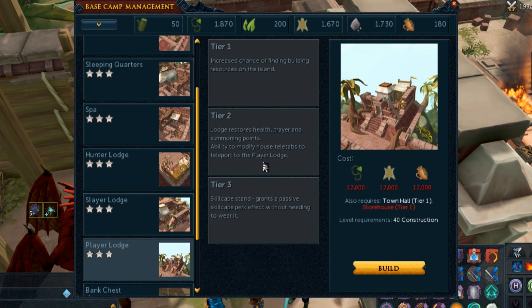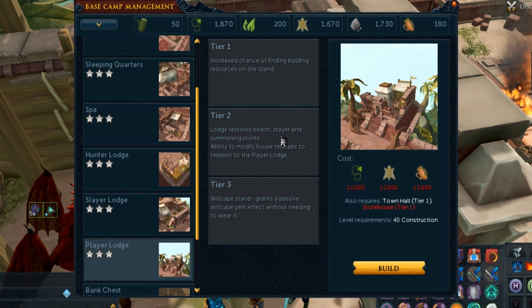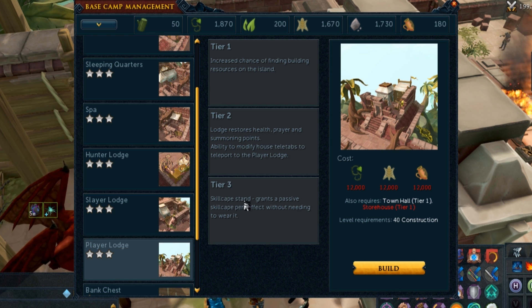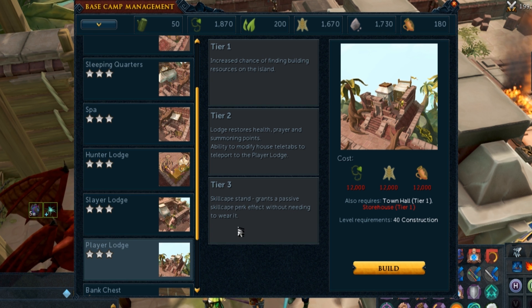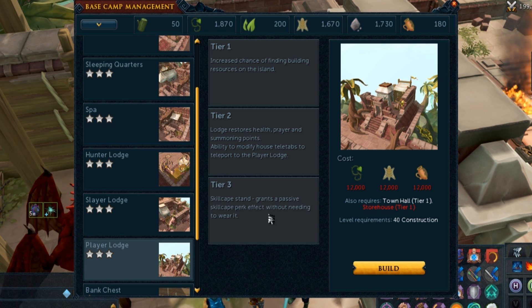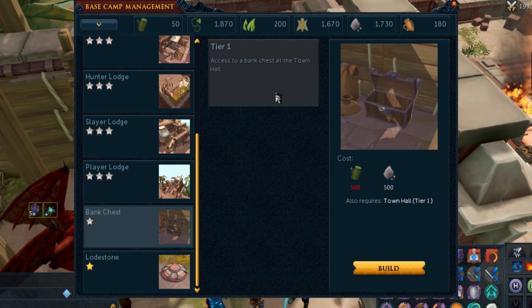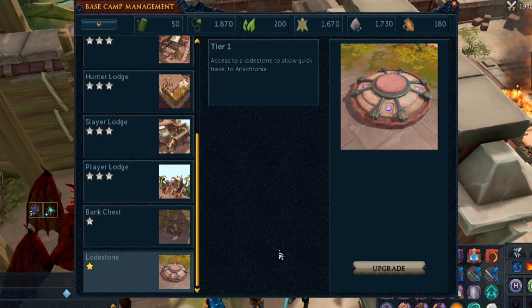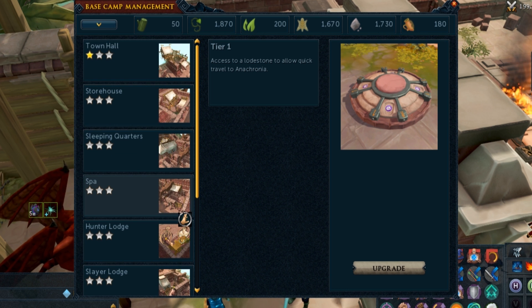Although there is a lodestone, the player lodge teleport tab will be a nice one-click teleport — similar to the Slayer dungeon and Menaphos teleports. At tier three, there's a skill cape stand that grants a passive skill cape perk without needing to wear it. This means you can have four skill cape perks at any given time — three from the max cape and one from this. You can also get a bank chest unlock for the island and obviously the lodestone. These are some really, really good rewards.